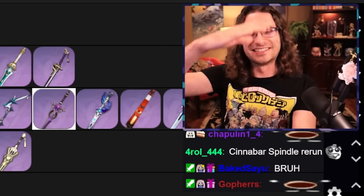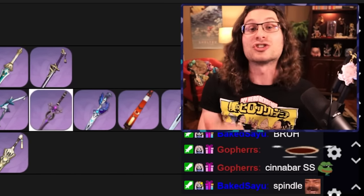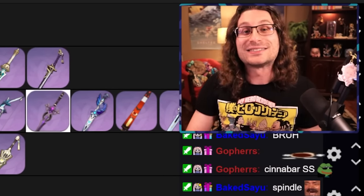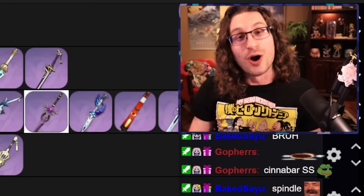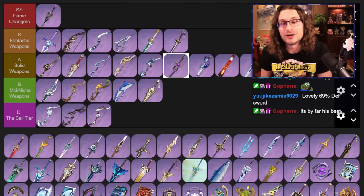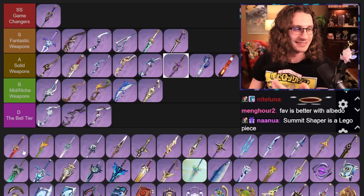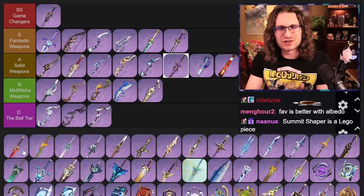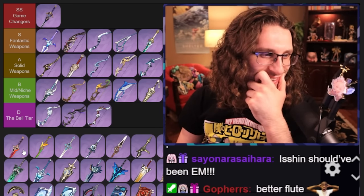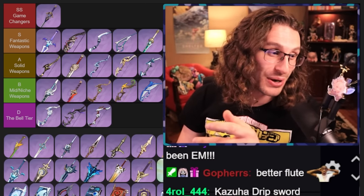Cinnabar Spindle — this is the Albedo weapon that we've all heard of. Albedo players, I am sorry if you cannot get your hands on this weapon. It is Albedo's best in-slot weapon, hands down, no questions asked, even compared to five-stars. It's a game changer for Albedo. The other craftable sword here is just a really mediocre attack weapon with a mini Viridescent Venerer Wind Gale thing — pretty not great. You're going to get something better, but hey, it's free.